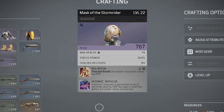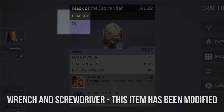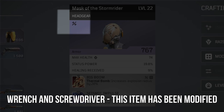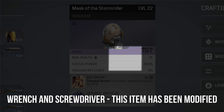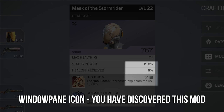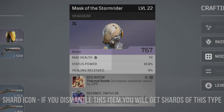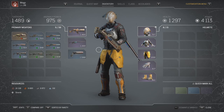Now, some items have symbols on them which denote different things. If you see the wrench and screwdriver icon, that means that this item has been modified via crafting in some way. If you see the window pane icon, it means that you've already discovered this mod and it's inside of your mod library. And if you see the shard icon, it means that if you dismantle this piece of armor or this weapon, you will get some shards in that attribute category.